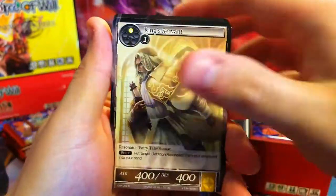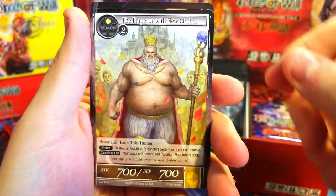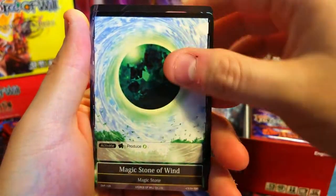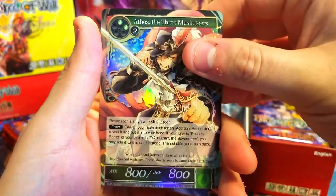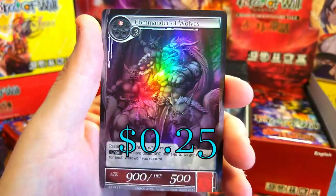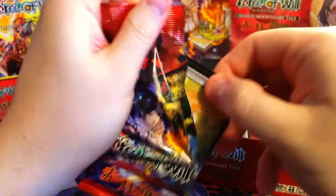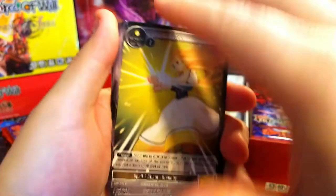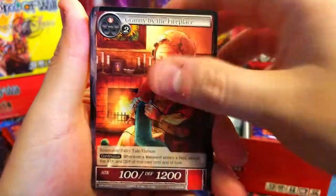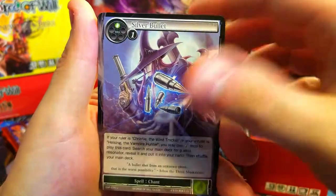That's two of our J-Rulers — not bad, and we're only about halfway through this video. Elvish Bowman, very nice. Emperor's New Clothes — he's goofy looking. Magic Stone of Wind and Athos the Three Musketeers — very cool super rare! Behind it, Commander of Wolves. I'm already loving this set. This is an awesome one to open — I may have to get another box at some point.